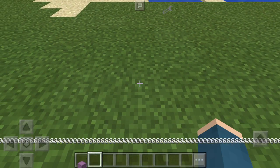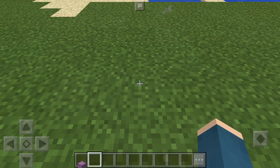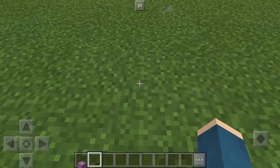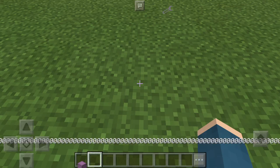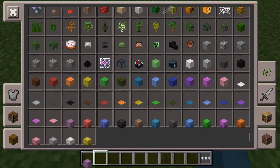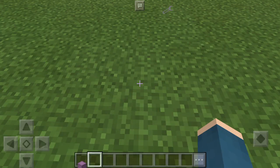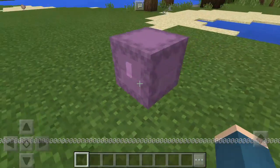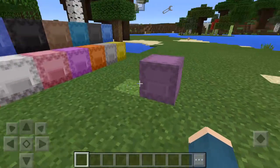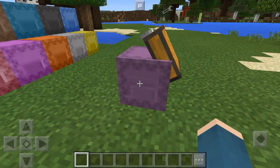When you break it, it just pops out — doesn't explode, it just drops. But they're a bit buggy and glitchy. You can see it's not really showing in the hotbar, and when you go to your inventory it's not really in the spot it's supposed to be.